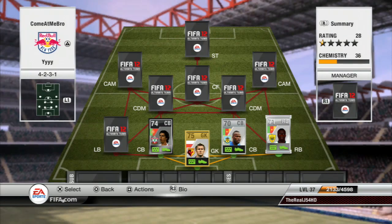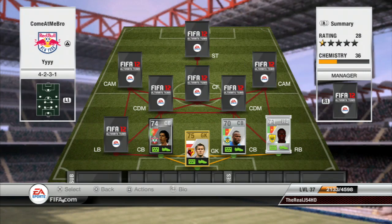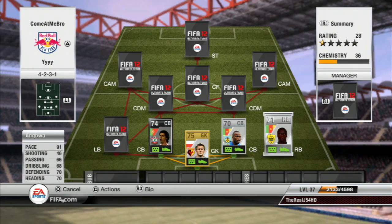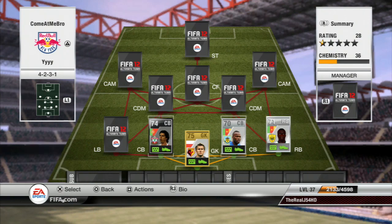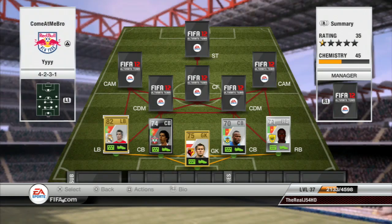Moving on to the right back, we have Angbra. I've used him in a few of my other hybrid squad builders since he's in the Russian league. He's a really good player — only cost around 2400 coins — and he has 91 pace, which is outstanding, plus 70 defending and 70 heading, which is pretty amazing for a silver right back.